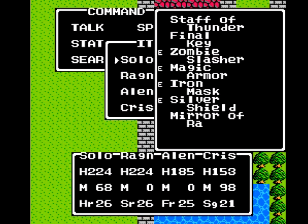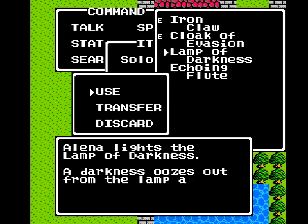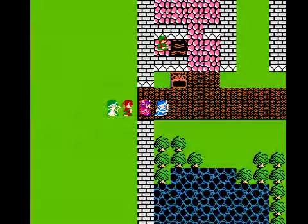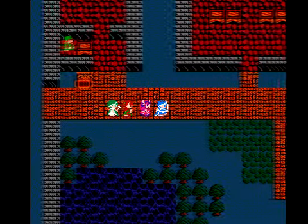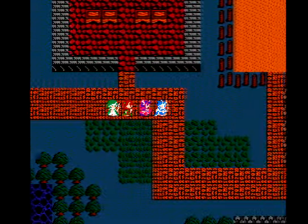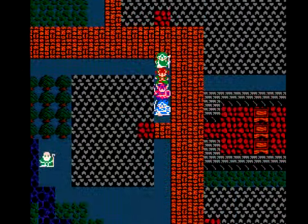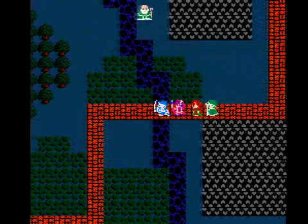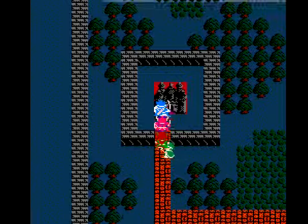We're all set and ready to go. Actually, I wanna use the Lamp of Darkness, because now we want to use the Mirror of Ra on the King. But remember when we tried to walk up to him last time and he threw us into the jail before we could use it on him? So we need to make it nighttime in order to get close enough to him, because as the old man was telling us, he likes to sleep in his chambers alone at night. That's how you're supposed to figure that out.